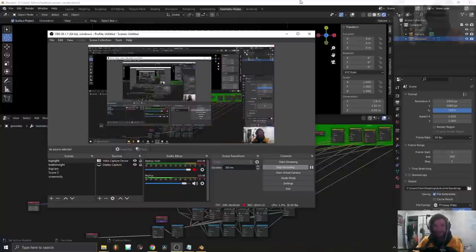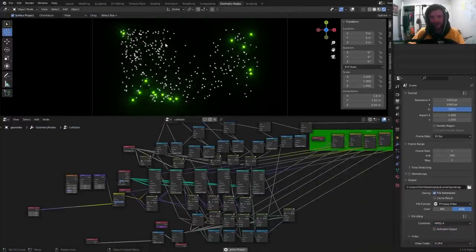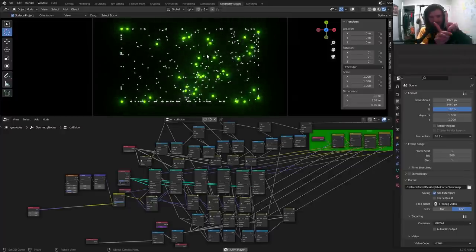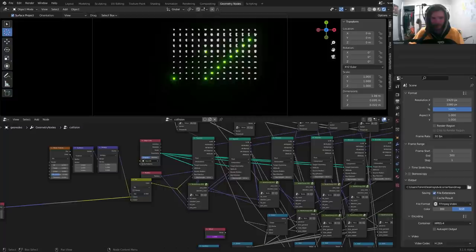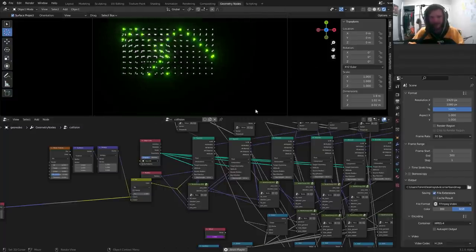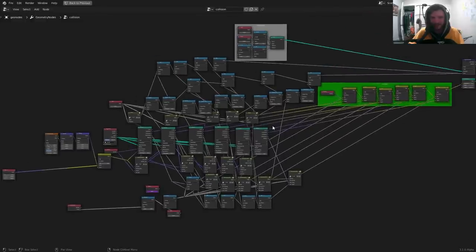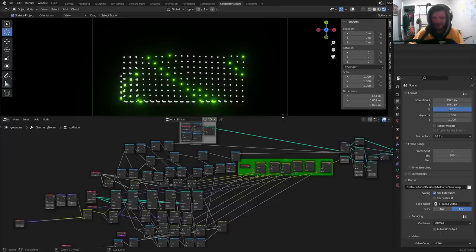Okay, we're back. What we're making is this kind of collision simulation. Right now each one is going in a direction pre-assigned by a noise texture, but this can be mapped to a single direction so they're all going to the top right, for example. Make sure you watch the CG Matter video for context. There are a lot of nodes but it's not actually as complicated as it looks — well, it is complicated. Let's just start.